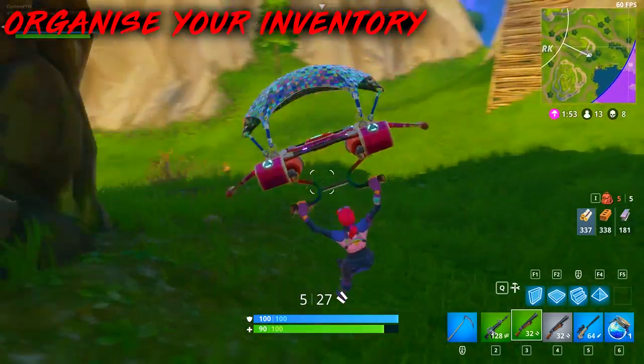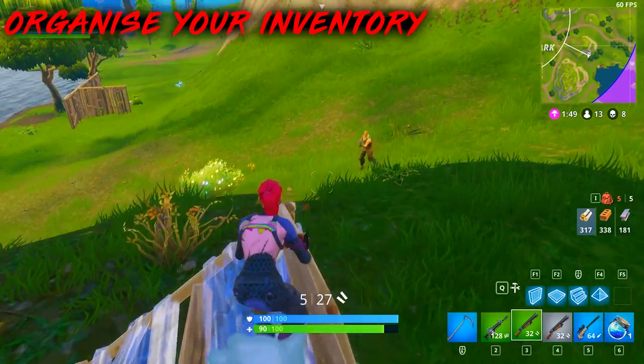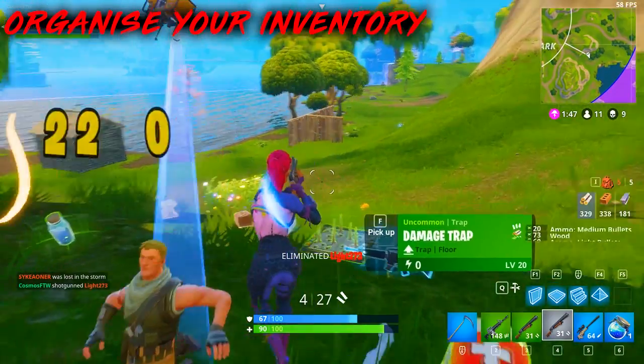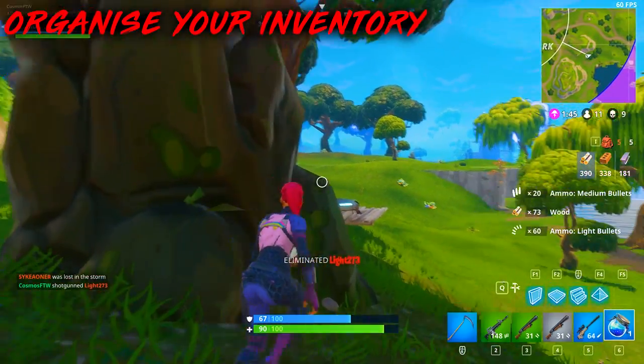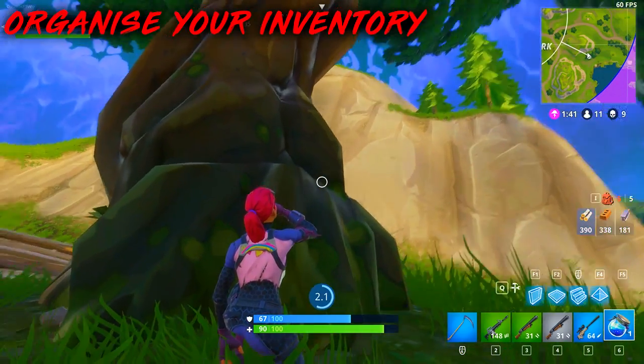It helps me win more gunfights. So if I'm running around with a sniper and someone pops up right in front of me, I can swap straight to my shotguns because I know exactly where they are. It definitely helps a lot in Fortnite. That's our number five spot.